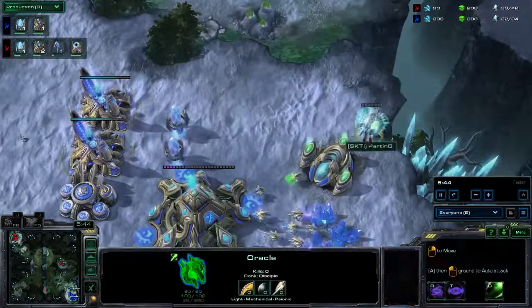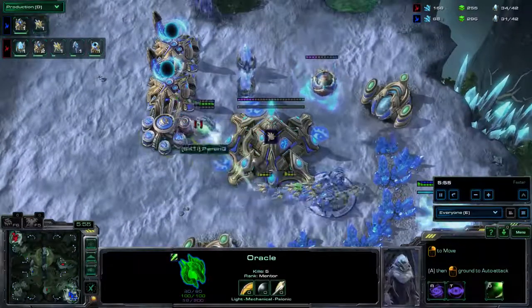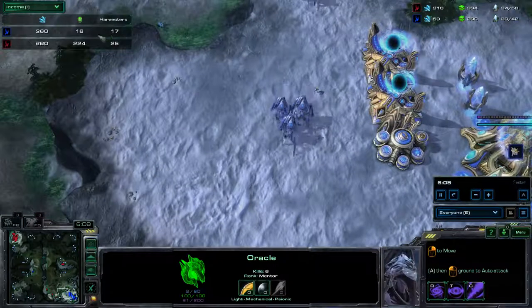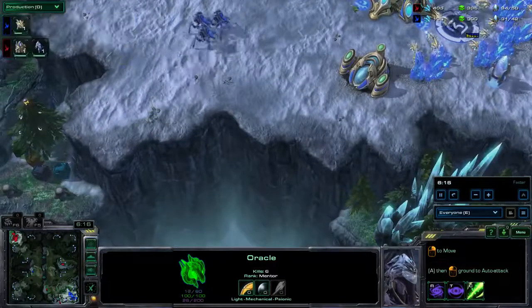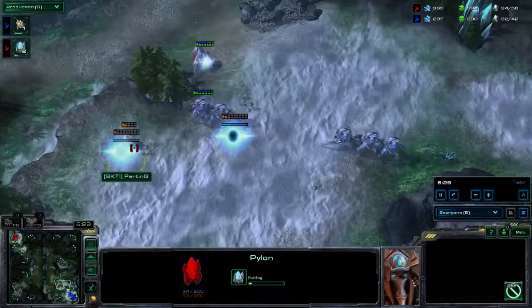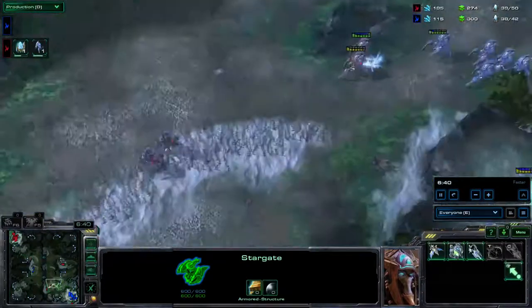Two stalkers now being warped in. Parting managing to get six kills on this Oracle and take no damage to boot, so that's quite an impressive little bit of harass. If we check the income tab, you can see there's quite a differential now between Parting and MC — seven workers is quite a difference, particularly in a PvP which is traditionally such a tight and volatile matchup. MC knows he's got to do something. Five stalkers starting to move forward here. Parting throwing up some pylons — not entirely sure what his plan is from here. He does have three gates and is not producing anything else out of the stargate.